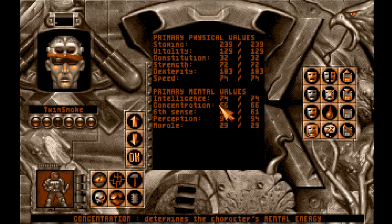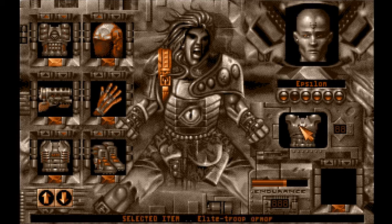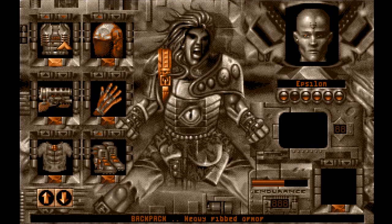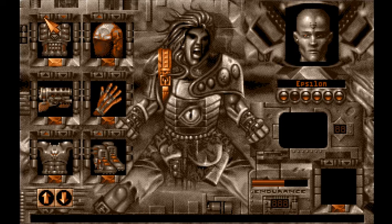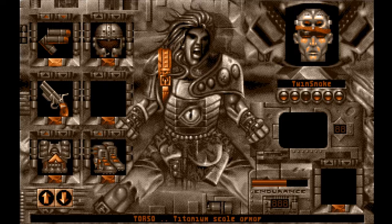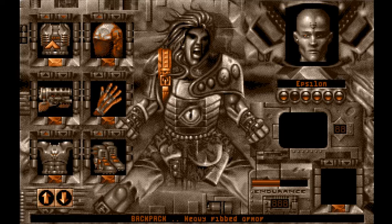He's so fast — he can attack three times a round, at least so far. It's good to throw him in. So we're taking this armor. Now he's got the elite troop armor, and the titanium scale armor is for Twin Snake. Good.